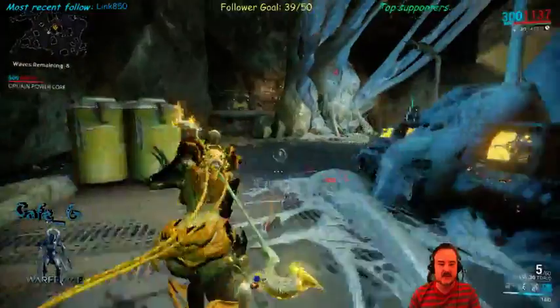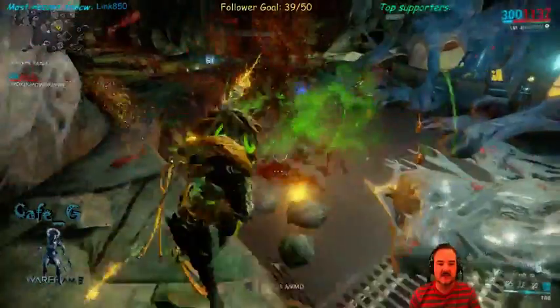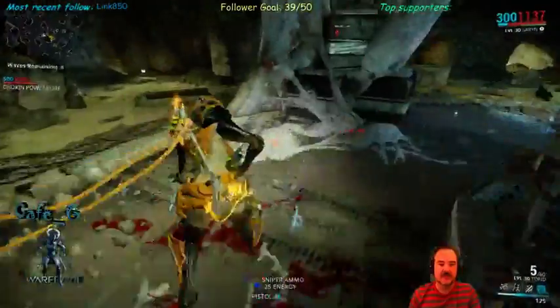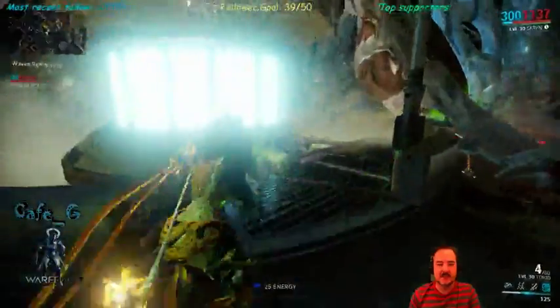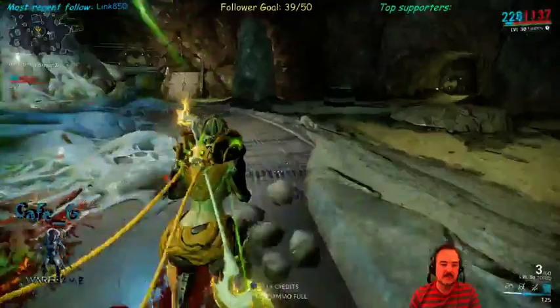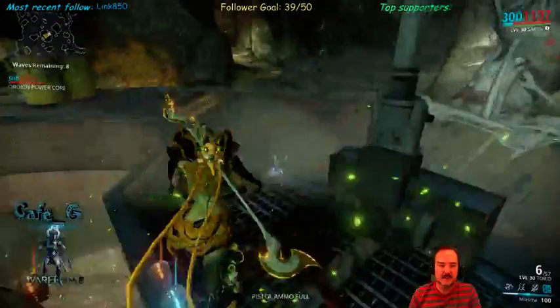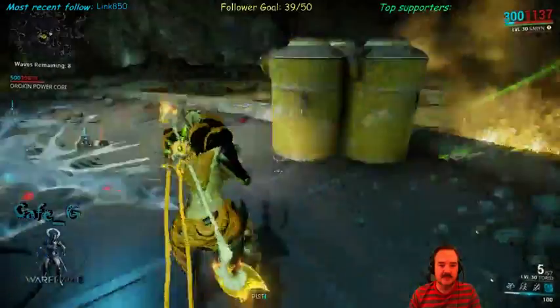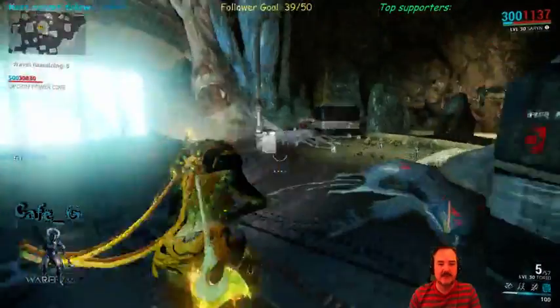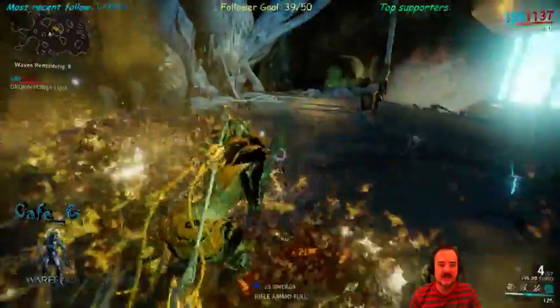I find this a bit more fun than running Vauban. Vauban's really good for this one, and so is Frost actually — because if you get 145% Frost you can cover the whole thing in a bubble and just run around dropping your Torid on the bubble itself. But I like this one because it's a bit more active; it gets you in there and you actually have to do something to get through the round.